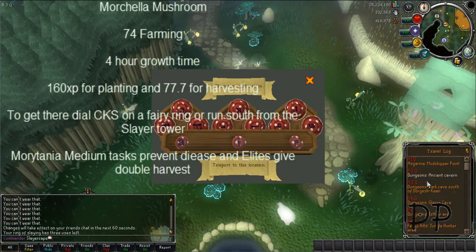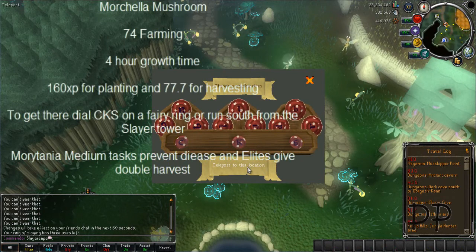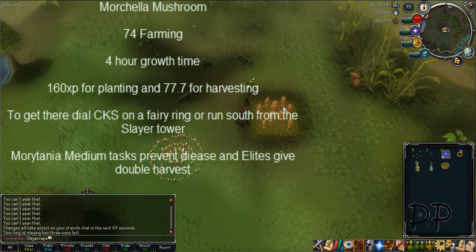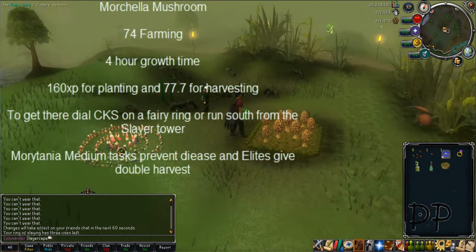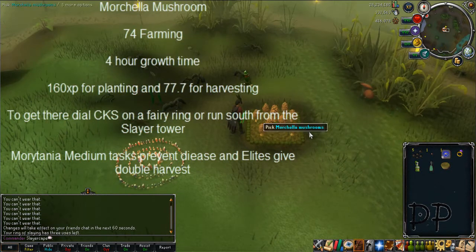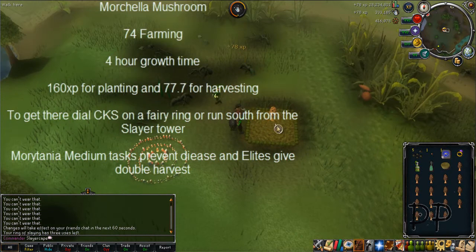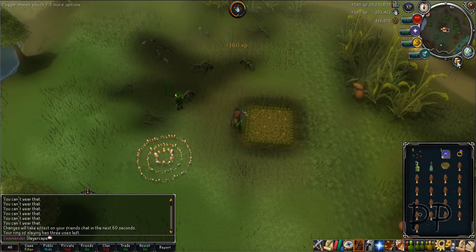The first part of our run is Morel Kala mushrooms. They have a farming requirement of 75 to plant and take 4 hours to grow. To get there, you dial CKS on a fairy ring, or you can teleport to the Slayer Tower with a Slayer ring and run south. They give 77 XP for harvesting and 160 XP for planting. If you've done the Morytania Diaries 2, they don't get disease so you don't need fertilizer. If you've done the Elites, you get 18 instead of 9. They sell for roughly 6k each — about 60k if you haven't done the Elites, and 120k if you have.